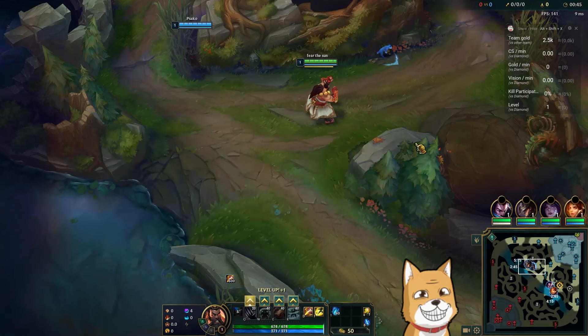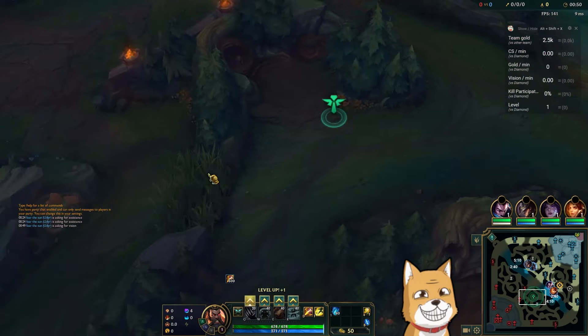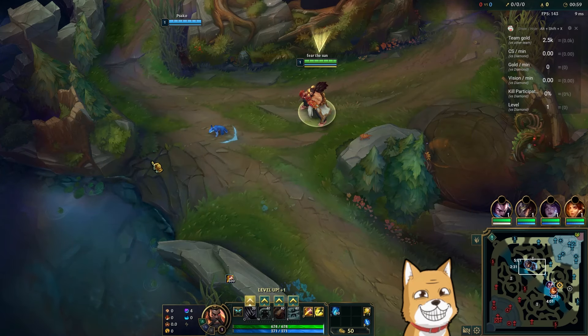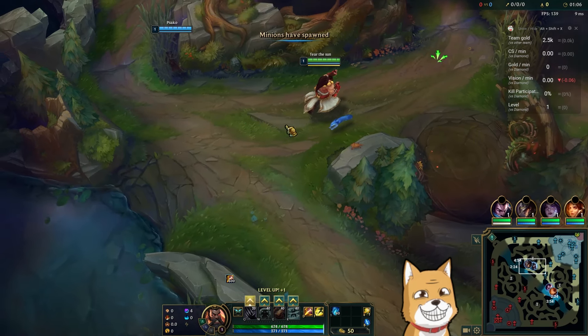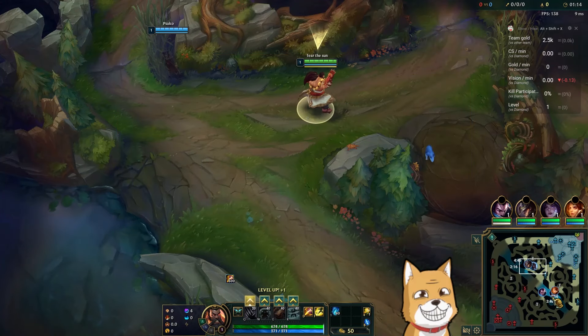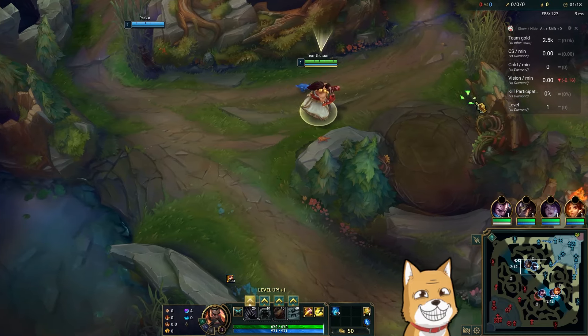I'm just gonna avoid really early fights that are not completely favorable to me. If I could get a ward here this would be absolutely baller. They don't really have a lot of champions that can do a lot. Quite honestly I have no idea what this champion Aurora does — if I int into her... I literally saw some of her abilities but I have the memory of Joe Biden, I already forgot everything. I know her ult has a circle and you can't leave the circle, it's like Camille ult or something.